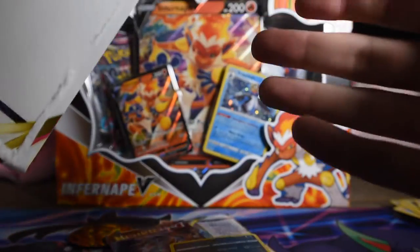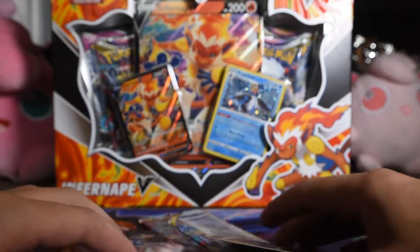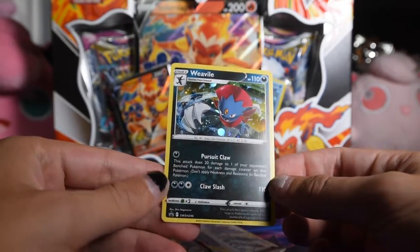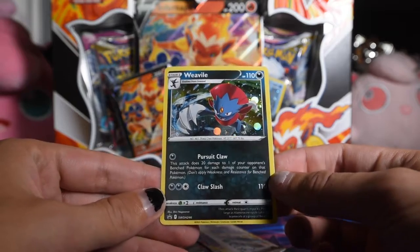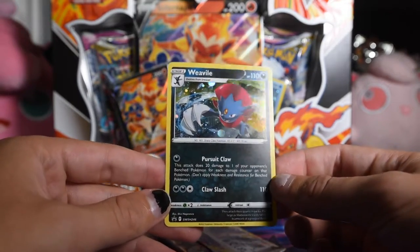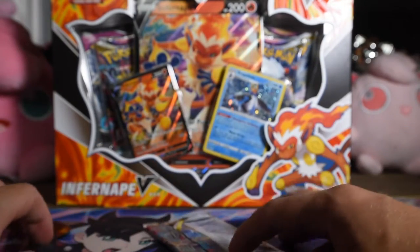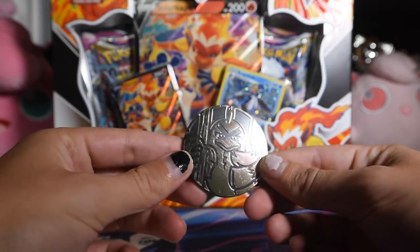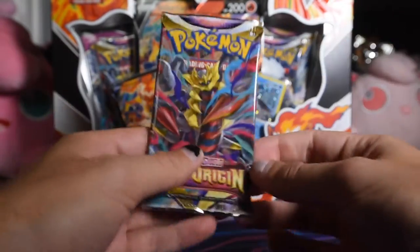Let's do this Weavile blister. Being gentle is important to me. Here we have our Weavile promo — Sword and Shield 246 — because it's evil, get it? Very cool. And the same Sirfetch'd coin again.